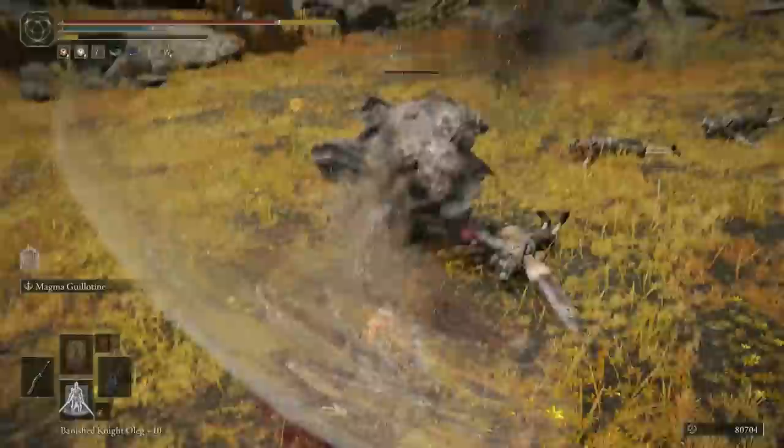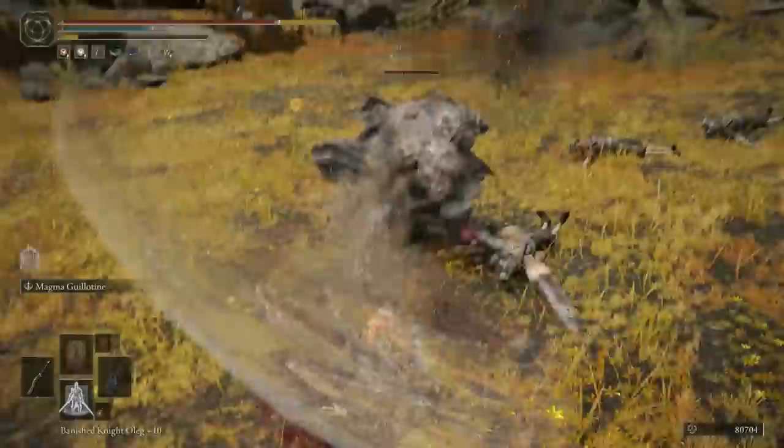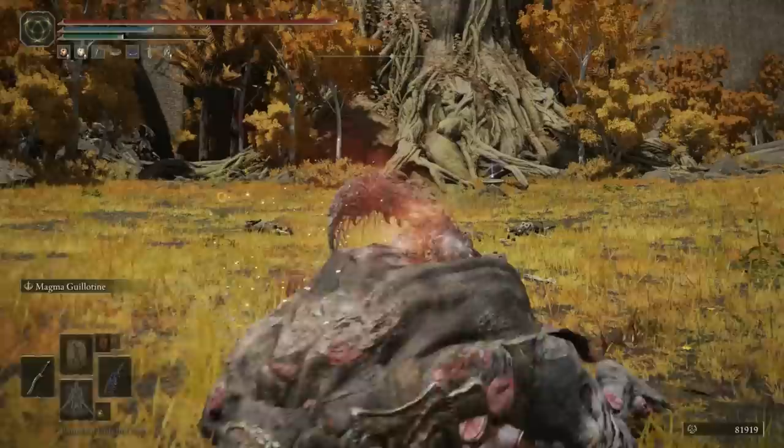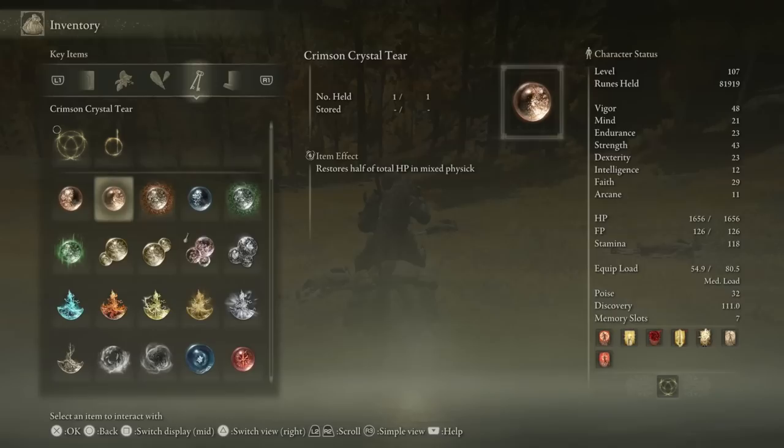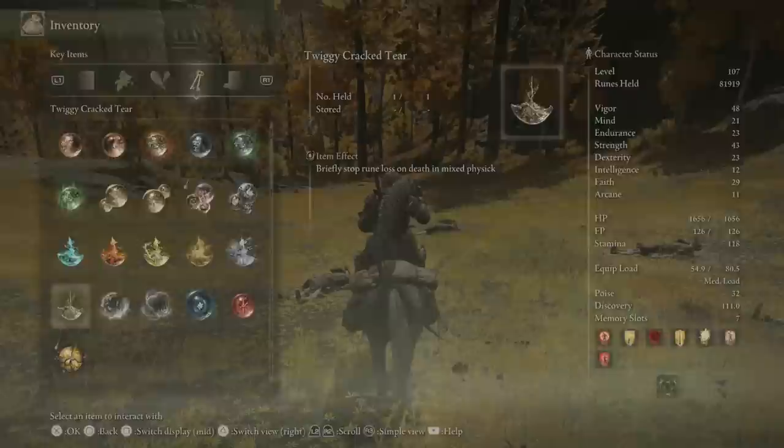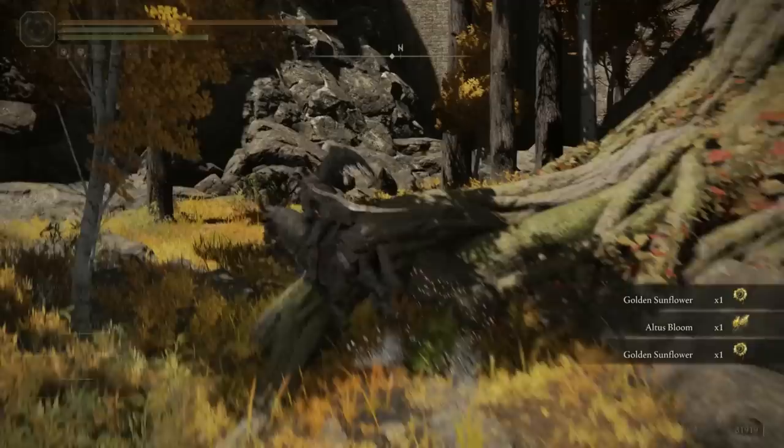Now they're all dead, we'll head to the minor Erdtree, clear up all the enemies around here including the ogre, and once he's dead you can loot the Twiggy Cracked Tear and the Crimson Crystal Tear. You should now have two halves of the Crimson Crystal Tear, which means if you apply both of them to the same mixed Physick, it will put you on full health. And the Twiggy Cracked Tear will briefly stop rune loss on death. So if you time it very well using your Physick, you basically now have a way to permanently safeguard your runes.